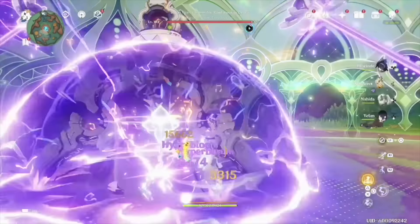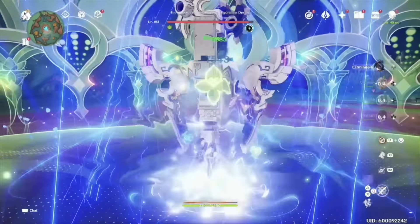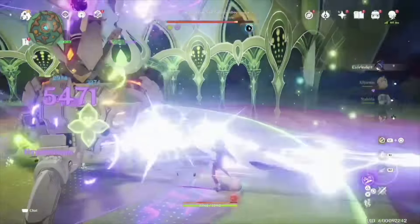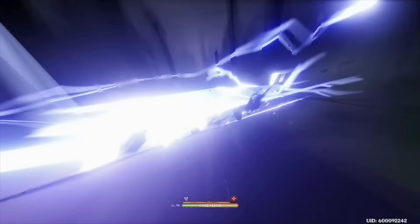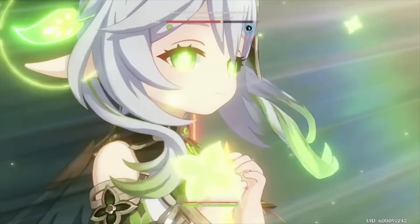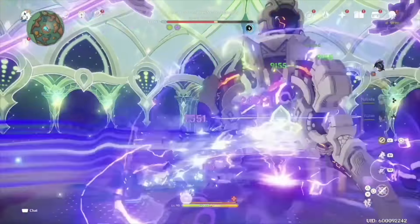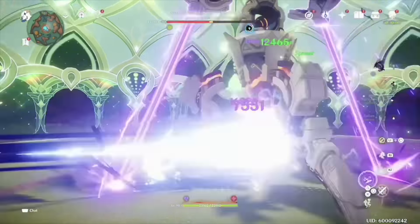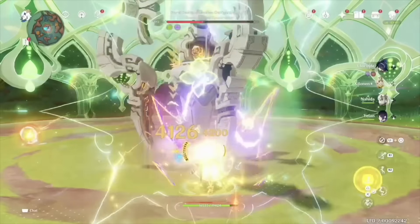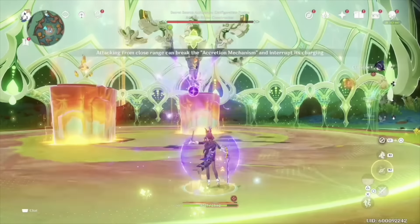It really depends on how many different elemental types you have in your party. Even though I personally want to try her on a Shenhe Cryo team, she's obviously meant to be played with a lot of different element types — like a rainbow team having Hydro, Pyro, and Electro, or maybe Hydro, Cryo, and Pyro for a vape-melt type team. It's going to be very interesting to see the different team comps she can pilot. Unless you get her Constellation 1, the order of the bullets is always going to be left up to chance, but she'll still be causing reactions regardless since the bullets fire pretty fast.